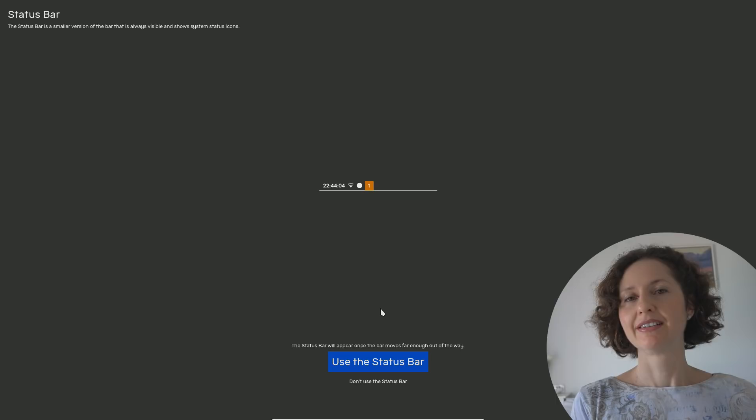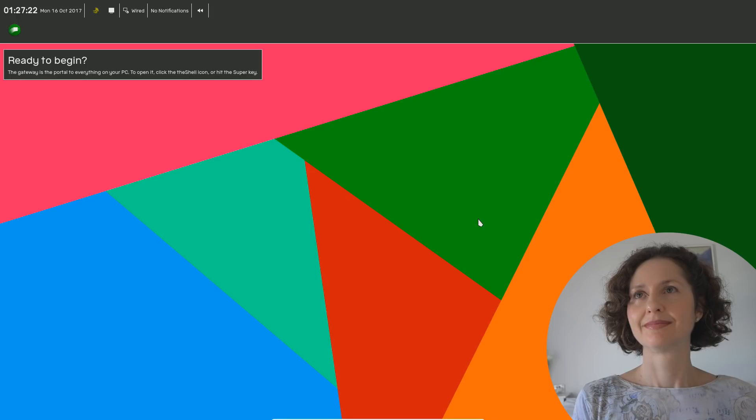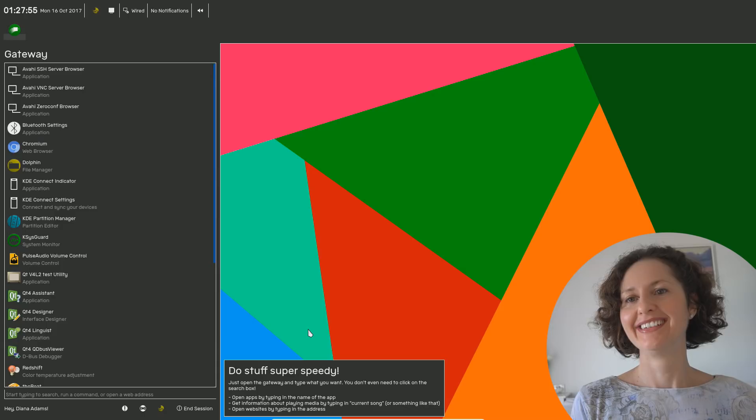The status bar - would you like to have that? It has the time and stuff on it. Yeah, why not - use the status bar. And that's it, you're ready to use. Click begin. And as you can see, the first time you open it, it says 'ready to begin? The gateway is the portal to everything on your PC. To open it, click the shell icon or hit the super key.' It's telling you what to do. You've got all your programs on the side with another hint: 'do things super speedy - just open the gateway and type what you want to do.'